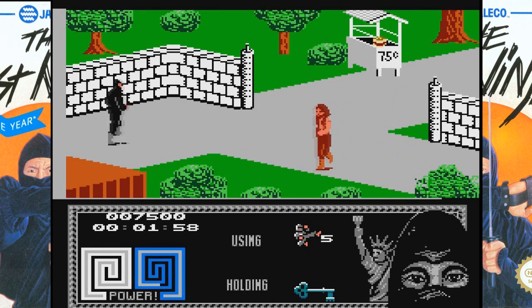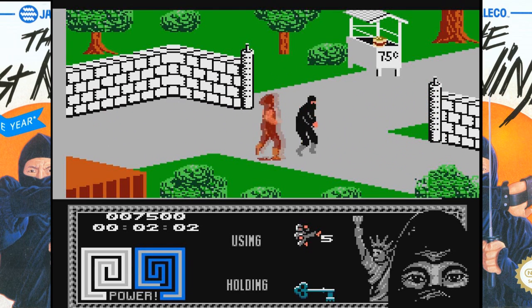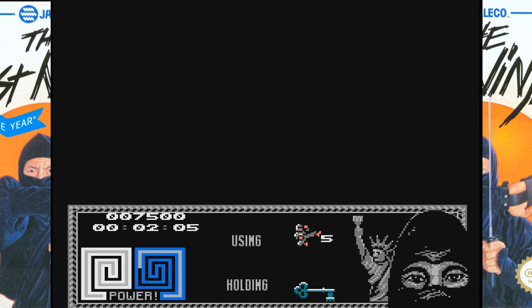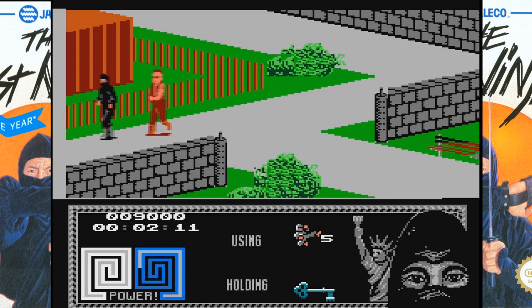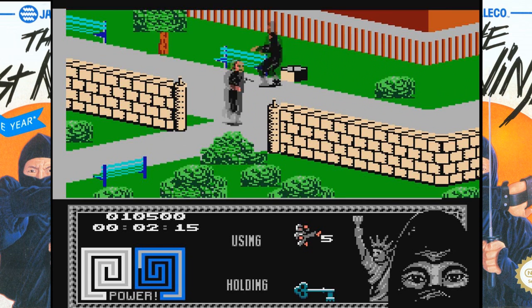Oh god, that guy looks tough. So each of the screens usually has four directions you can go in. Let's see how tough he looks. You guys whooped on your neck. Meat is a weapon. You'd think as a ninja you might have some fancier attacks. You'd think the ninja would have some emphasis on stealth.